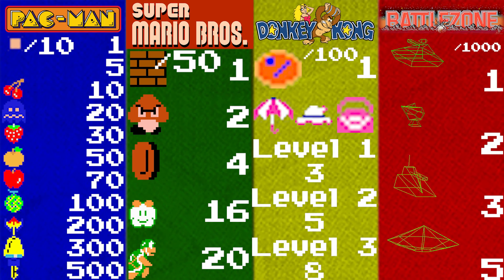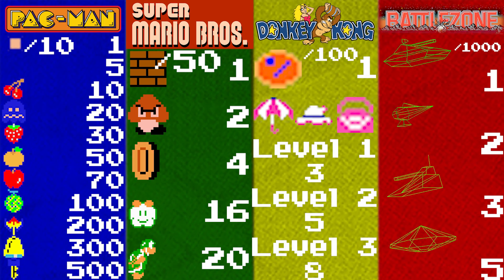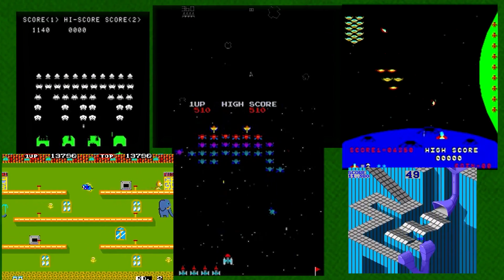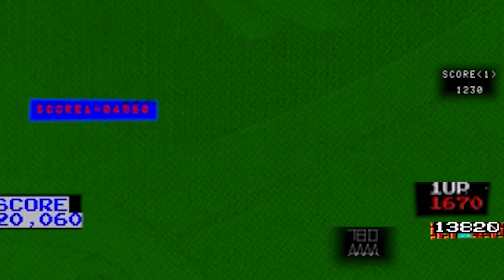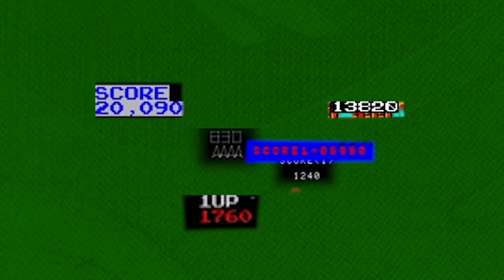Because video games opt to use such high point values, in a majority of video games when you're playing, there will be a zero at the end of the score that will never change. Always the same. So the only purpose of this zero at the end of the score is to inflate the point values to seem 10 times higher.